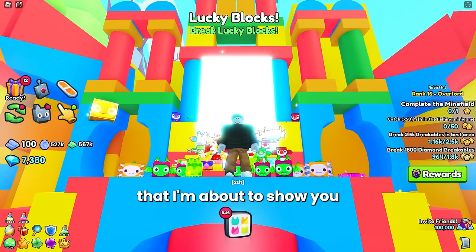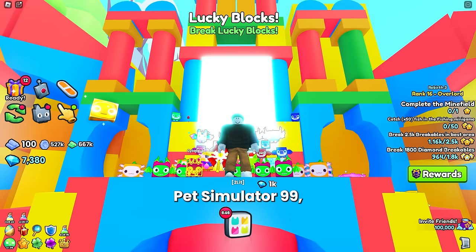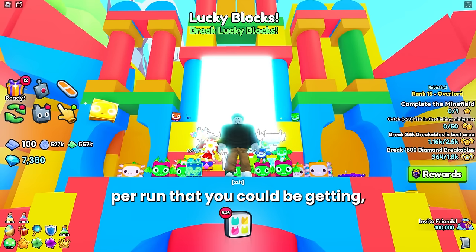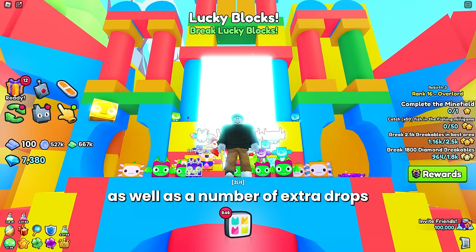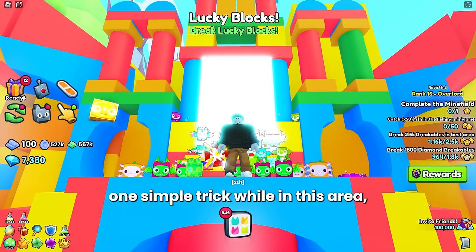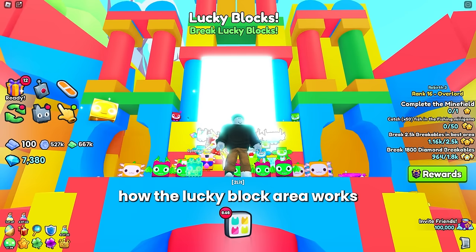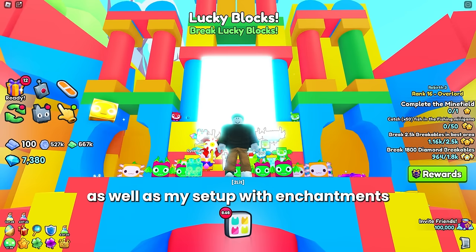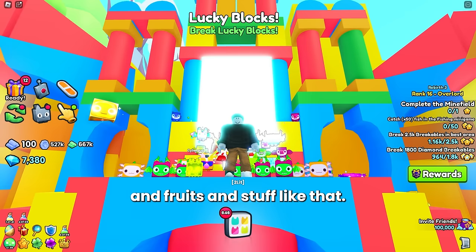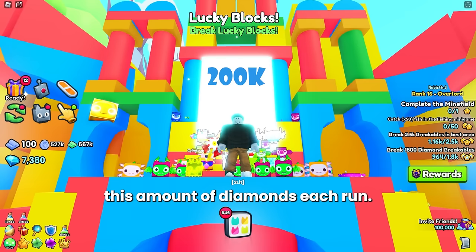If you are not doing these methods in the Lucky Block minigame in Pet Simulator 99, you are potentially missing out on hundreds of thousands of diamonds per run, as well as extra drops you could be getting with one simple trick in this area. In this video, I'm going to show you how the Lucky Block area works and the best way to do it, as well as my setup with enchantments, potions, fruits, and stuff like that.